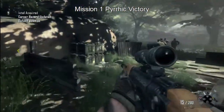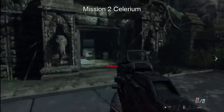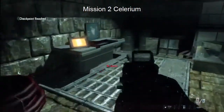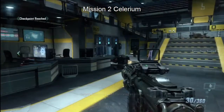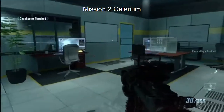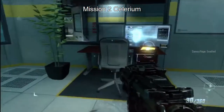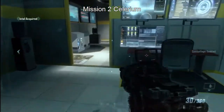Right in front of the ammo crates, right behind the drone turret, is going to be your first piece of intel. Grab that piece of intel and go. Once the room's cleared of enemies, swing around into this office room right here and this is going to be our second piece of intel.